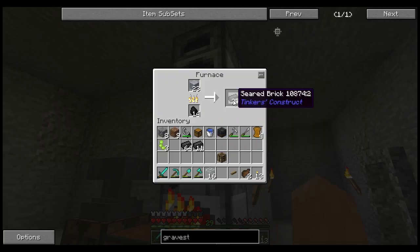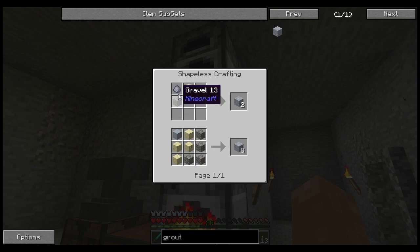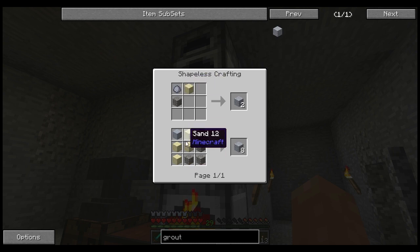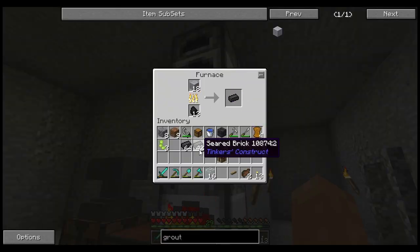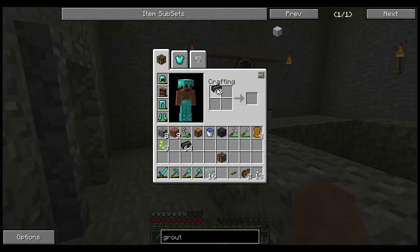What I'm doing here is I've got seared brick in the furnace. In order to do that you need to make grout, and in order to make grout you have to have clay, sand, and gravel — in this configuration. You can also make it like this — it might be slightly more efficient, but you need to have blocks. A clay block is four, so it's curious whether it's more efficient. Anyway, I can't do math right now — it's been a long day. We're just going ahead and making a little bit more than we probably need for all this smeltery.